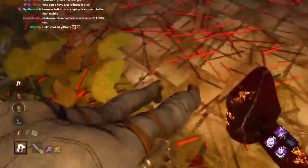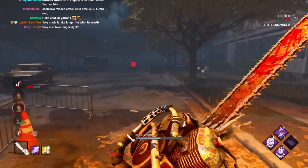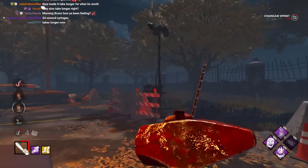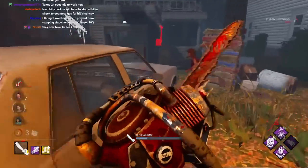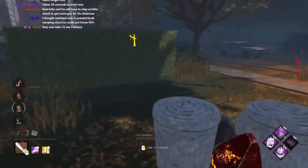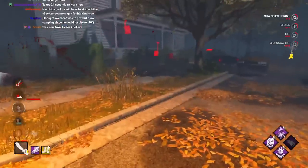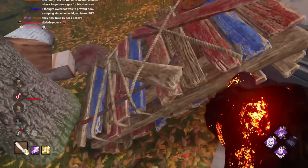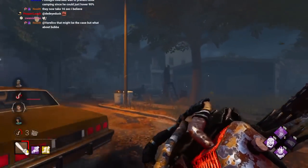I thought he had a med kit, I thought he popped the syringe but I guess he didn't. Alright, across the map we go. I didn't think I was gonna hit that but holy shit the penalty when you have spiked boots. Yeah, I'm used to engravings. She did not anticipate that — let's go! It's 24 seconds — wait, they adjusted the syringe time. I noticed they adjusted the styptic time too — styptics are now only five seconds of endurance, not eight. I didn't actually know they made the syringe 24 seconds now.